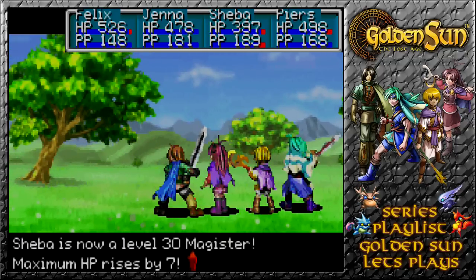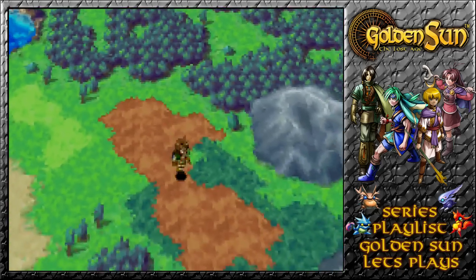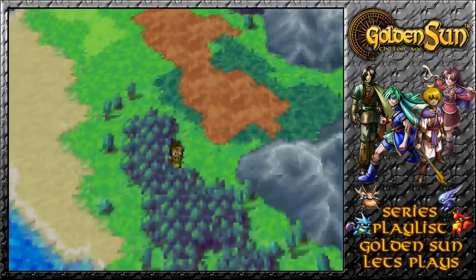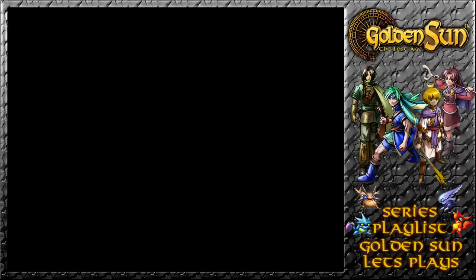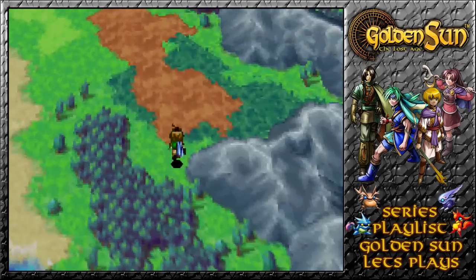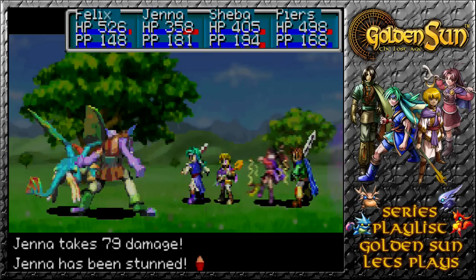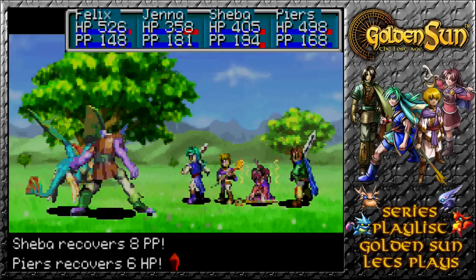He went down. Sheba is now a level 30 Magister. We can enter further this way, but the encounter rate is ridiculous. A Banshee Howe comes out, stunning Jenna in the meantime — that's not very nice.